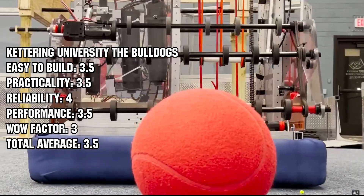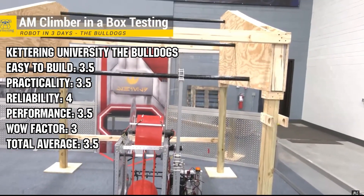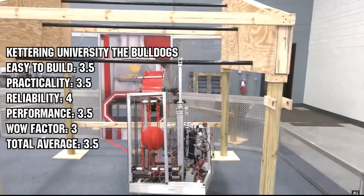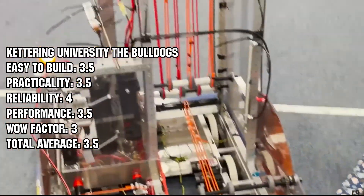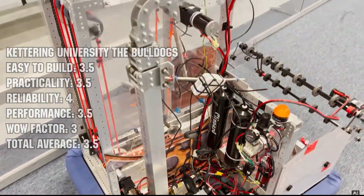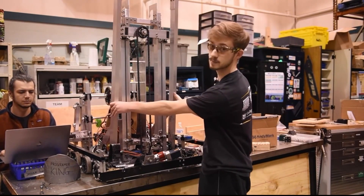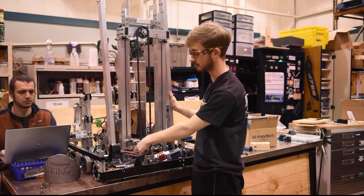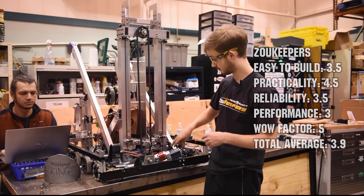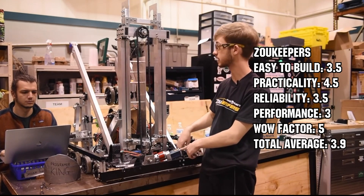So Kettering is right in the middle of the pack with a rating of 3.5 — most ratings are threes and fours between the two of us. A good build by Kettering — could they have done a little bit more? Absolutely. Can teams still learn from this? I think they can. These last teams are very close — two teams we believe are in the upper echelon of Robot in 3 Days for the Rapid React challenge. Just falling short by 0.1 points with a total average of 3.9 is the Zookeepers, coming out of University of Missouri.